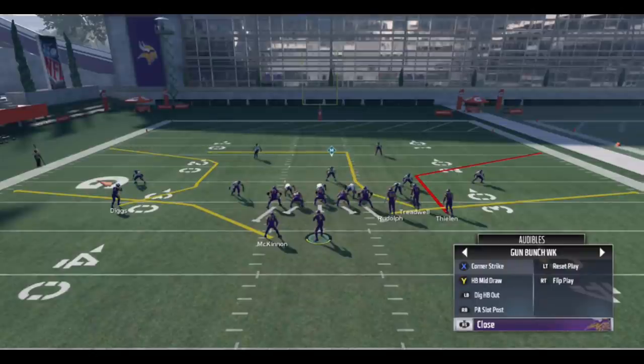If you can set your audibles — whether in a tournament or playing regs — here's what I'd recommend: Corner Strike, HB Mid Draw, Dig HB Out, PA Slot Post, and then come out in Mesh Post as your five core plays. If you can't set audibles, the West Coast playbook already has Corner Strike and Mid Draw as default quick audibles, so you'll still have access to Dig HB Out, PA Slot Post, or Mesh Post, plus Corner Strike and Mid Draw — which is already really good.